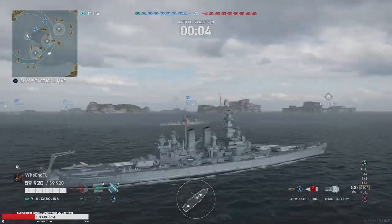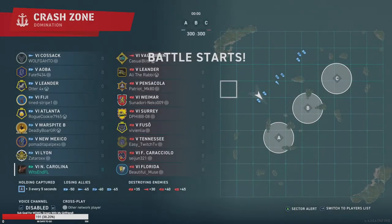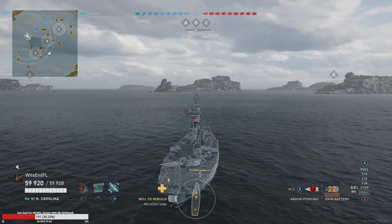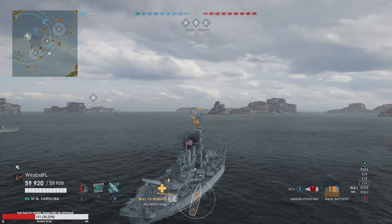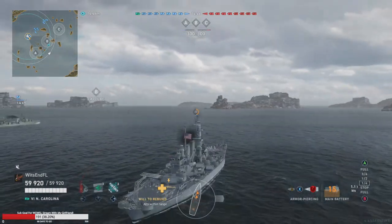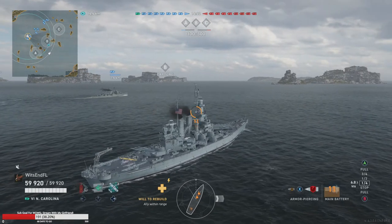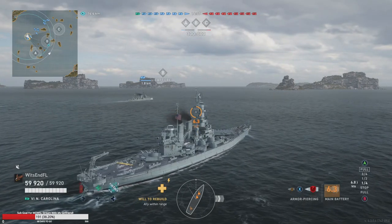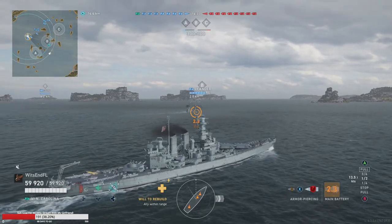When you first spawn and you see an HE spam ship like a Weimar, a Saray, or a Pensacola, the first thing you should NOT do is throw the ship in reverse. That's a horrible idea — you're taking yourself out of the fight. You're not going to be able to hit these guys, and you're not going to outrange them either.